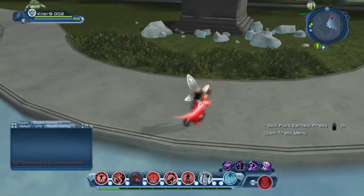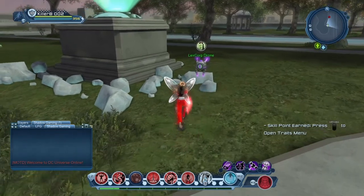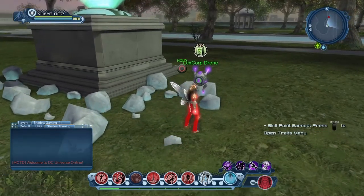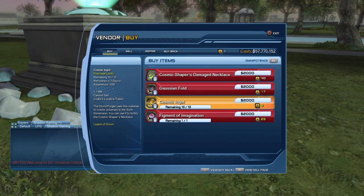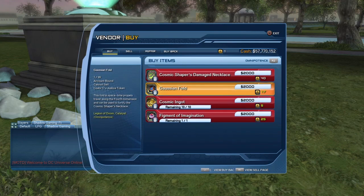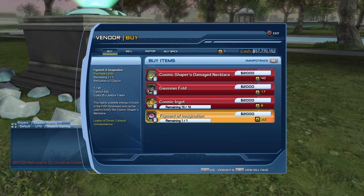We've gotten the feat, so that should discount the gear. Take a look at that — it actually discounted everything. This dropped down to 17 from 35, this dropped to 5 from 10, and this dropped to 25 from 50.